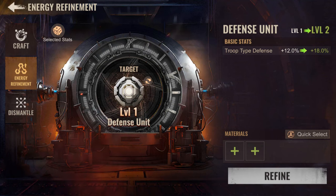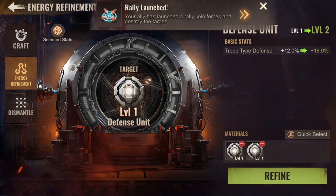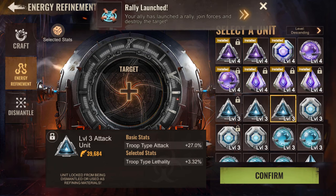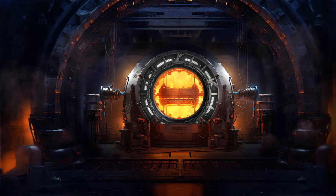I advise you to use quick select only for levels 1 and 2 — from level 3 upwards you run the risk of accidentally using units as materials that you'd rather keep. You can also use the lock to prevent a unit from being dismantled or used as refinement material. Note that dismantling is currently unavailable but will be available in version 1.19.55 coming soon.